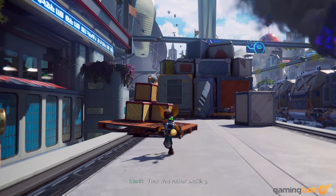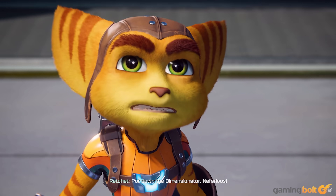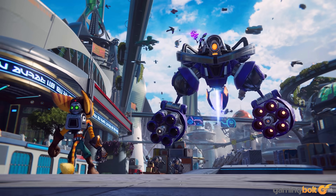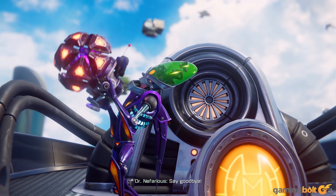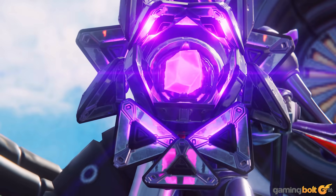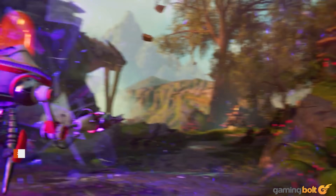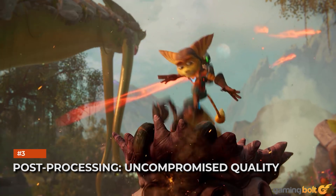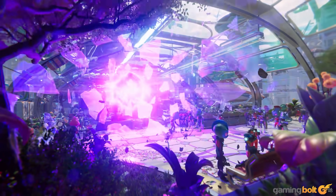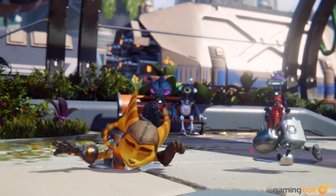The PlayStation 5's increased VRAM pool is also on display here. We see higher-quality texture assets across the board, something that would not have been possible with the PlayStation 4's restrictive VRAM pool. High-quality textures really help Rift Apart's assets shine and complement the increase in model poly counts. Rift Apart's post-processing pipeline is on full display in the gameplay demos we've seen so far, and things are looking very good.